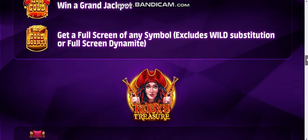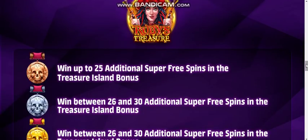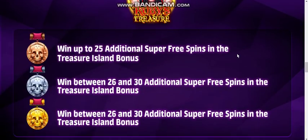Next we have badges in Ruby's Treasure, where you can win up to 25 additional super free spins. Win between 26 and 30 additional for bronze, then silver, and gold.